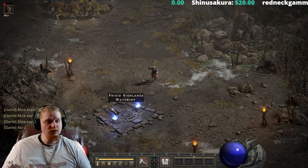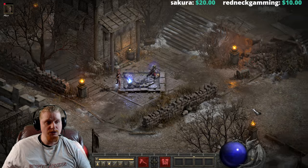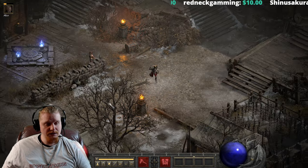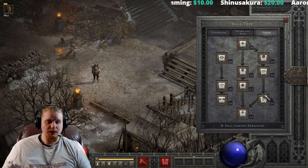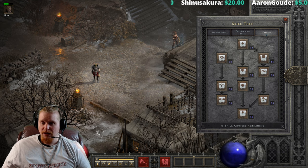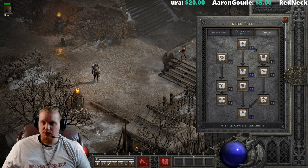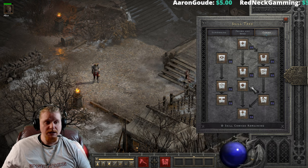There you go — it looks like Decrepify is not affected by the three-quarters curse duration reduction. That would be very interesting, because that's why Attract is showing a reduction down to 33.6 seconds, but Decrepify is not showing a reduction in its curse duration. I wonder why Decrepify is immune to that particular effect whereas Attract, for instance, is not.